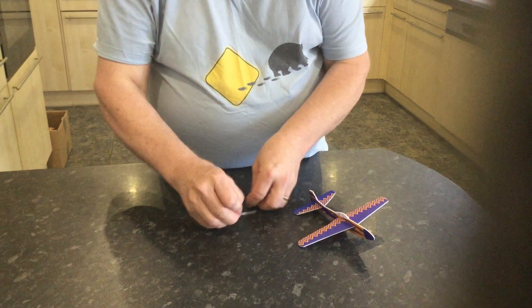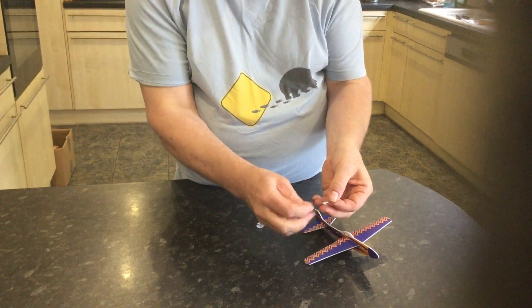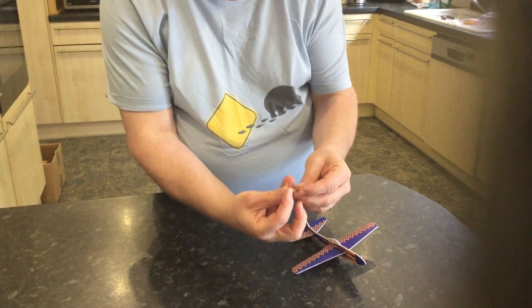Next, take your propeller and the little tiny piece — can you see that? The tiny piece there that was attached to it. That pushes through the little hole, then that pushes into there.